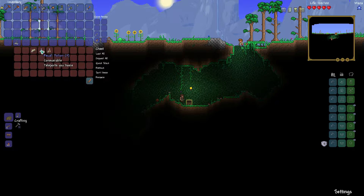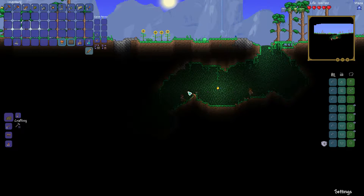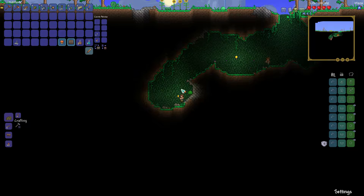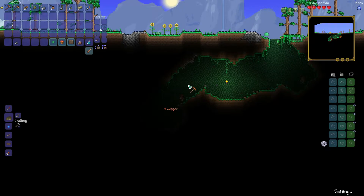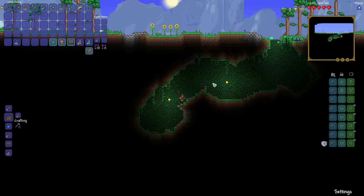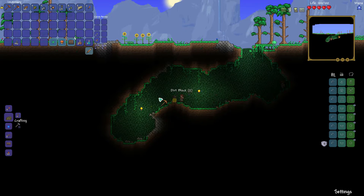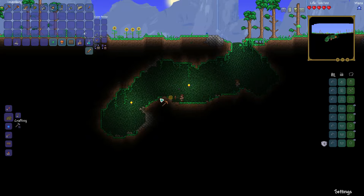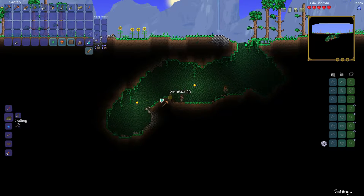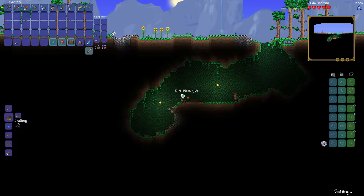Got some bombs, tin bars, recall potions. Not too bad. Let's go ahead and grab all this stuff here. See if we can get a little further. This might actually work for me. I kinda like that. So what I'm going to do is I'm going to go ahead and start working on this — kinda make this even out a little bit. We're going to build our house down here in this lovely, magical grass cave place.